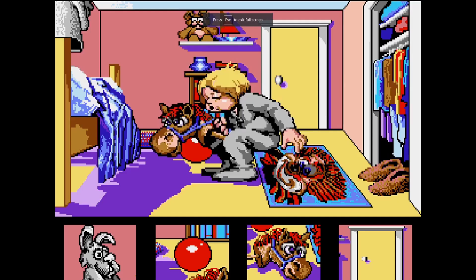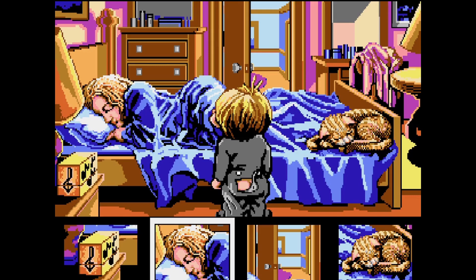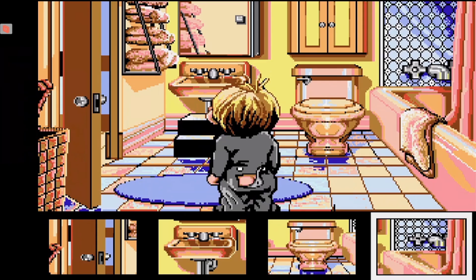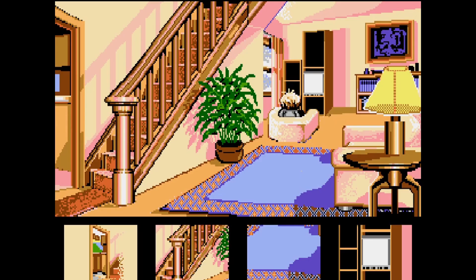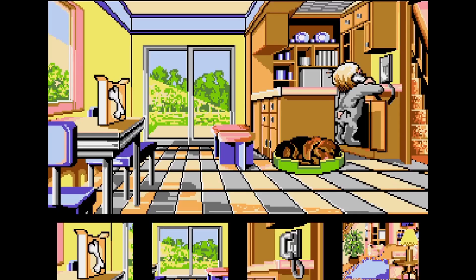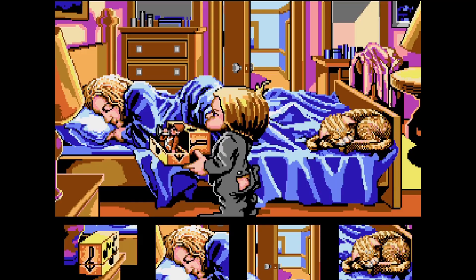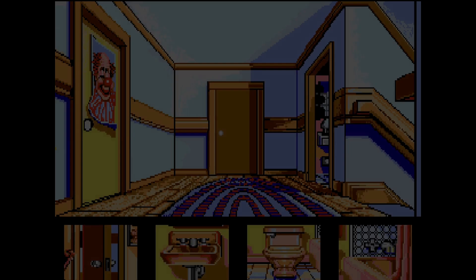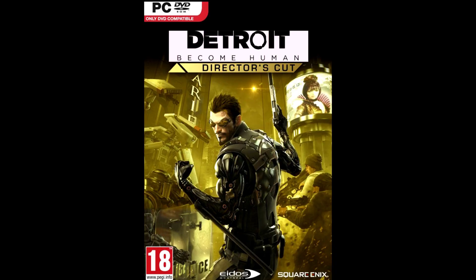The first game in the series, simply titled McGee, was released in 1989 for Amiga and DOS-based PCs. The goal in this game — and any McGee game — is that, well, there isn't one. Each screen presents four different clickable tiles at the bottom of the screen. These are used to either interact with objects or move to a new area. It's kind of like a David Cage production.